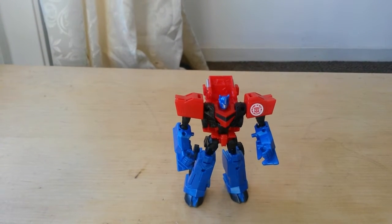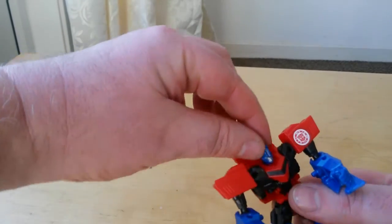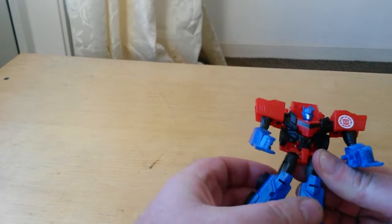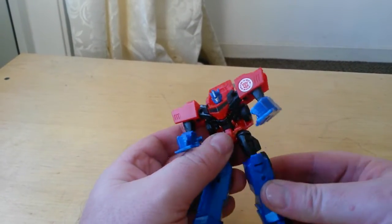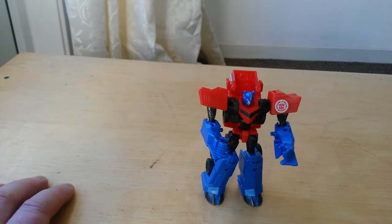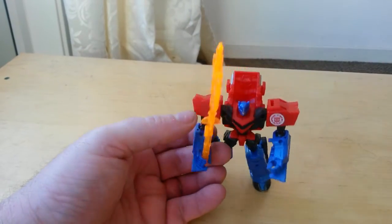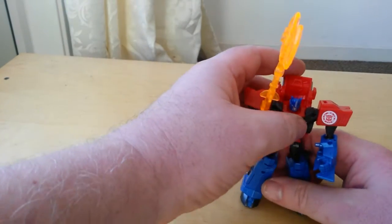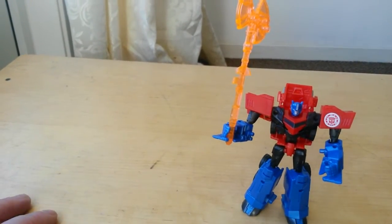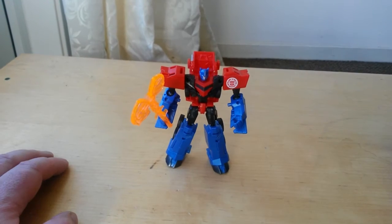He's looking kind of cool. He's got all the articulation — ball joints in the arms, all for transformation purposes. The head even rotates slightly, it doesn't go up and down, it's not in a ball joint. These are ball jointed. Bends on the knees, ball joint. You can get some good poses out of him. Doesn't have any waist swivel unfortunately. You can put his weapon in his hand — you can have it lower down if you want.